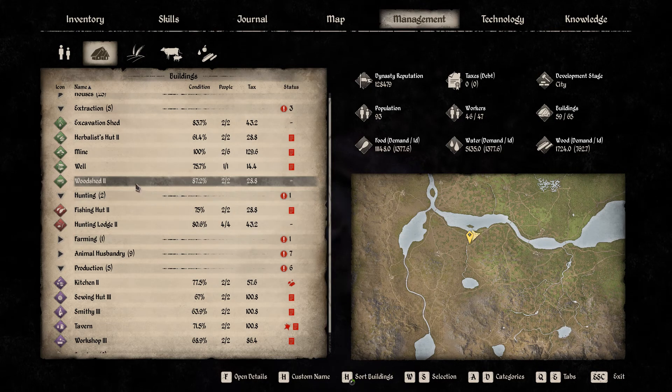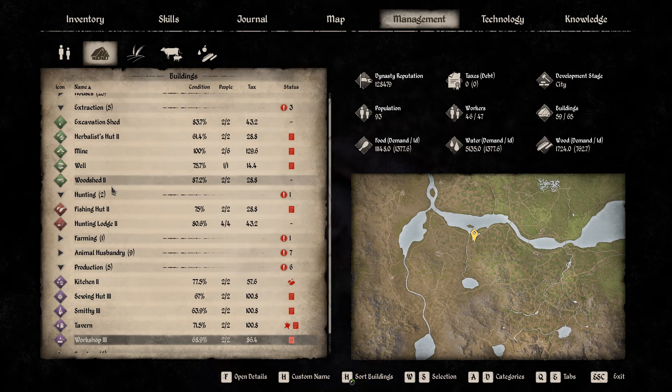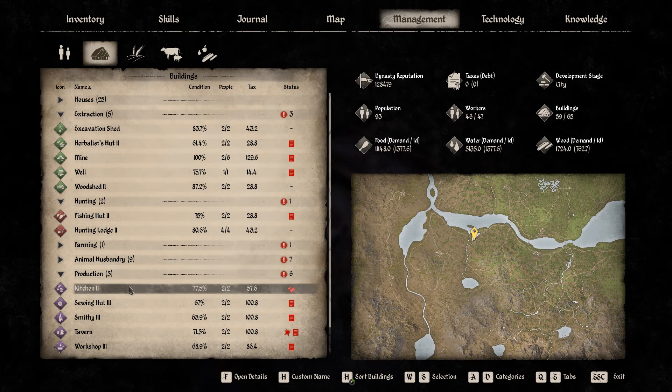This means that your woodshed will get the logs, the people in your workshop will make bowls, the farmers will harvest the cabbage, and your hunters will bring in meat. And once all those ingredients are together, the kitchen will cook them into potage without you having to lift a finger.